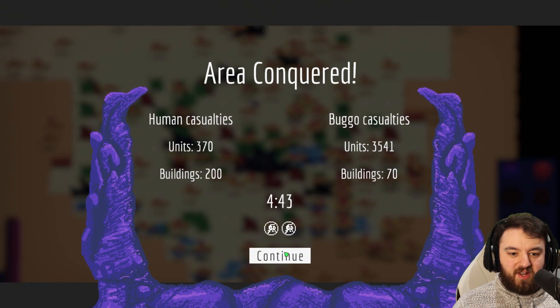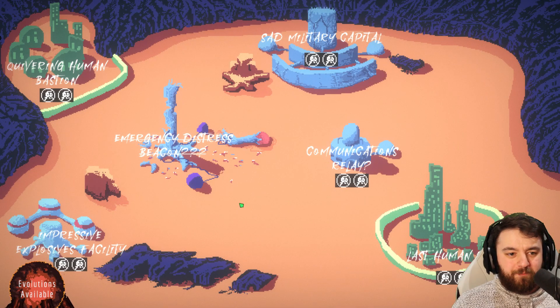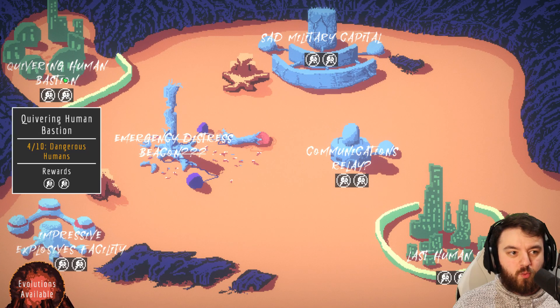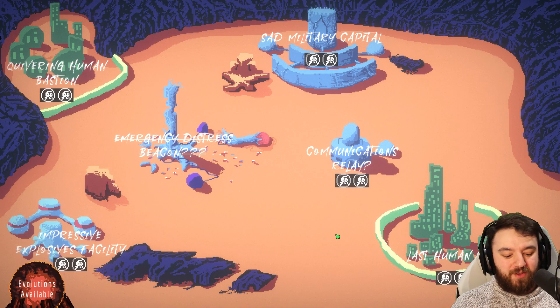Four minutes, 43 seconds — three and a half thousand casualties. Whoa, that was a bit rough. So they're not getting that emergency distress beacon off. What is next? Quivering Human Bastion. Yeah, sounds about right. Catch us all over there. Bye-bye.